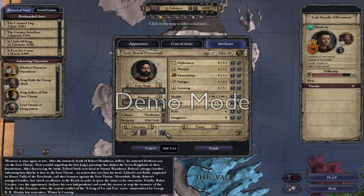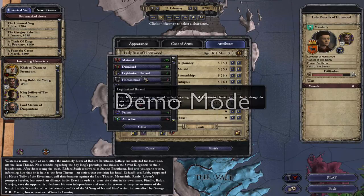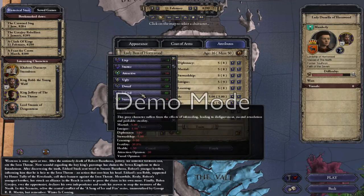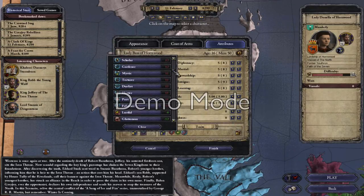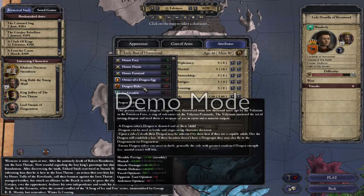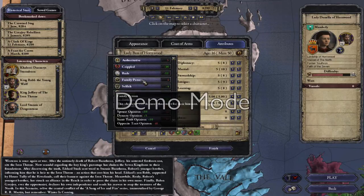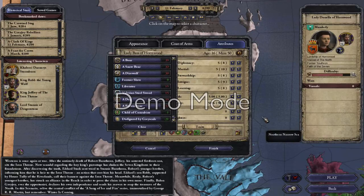Now sort out his traits. Don't want to start off too easy — make him a lunatic. Quick is always a good one to have. Starting a dynasty we're going to need a bit of help making our first heir, so maybe lustful as well. Trained fighter — he's not that good but he knows what he's doing if he gets stuck. Family person. That'll do for them.